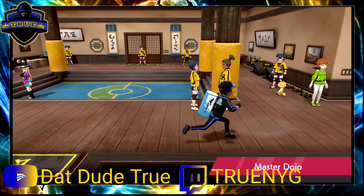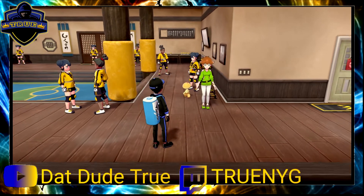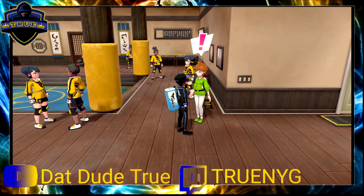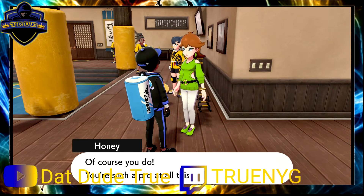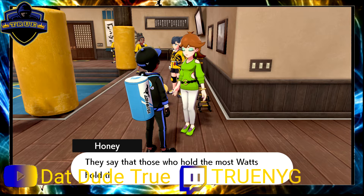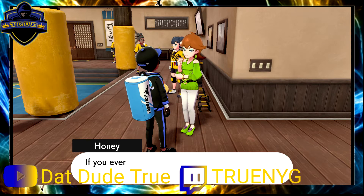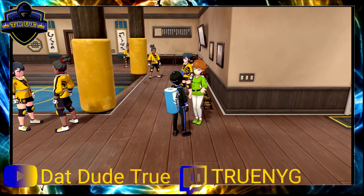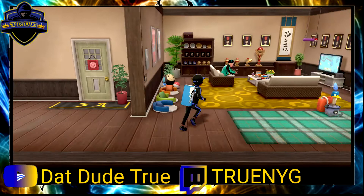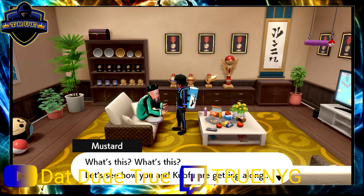Back at the dojo, here's Mustard's wife — she's looking for Watts. If we donate Watts to the dojo, the dojo will get upgrades. If I had 400,000 Watts I could give them to her and get the vitamins I just bought at a discounted rate. I don't have that many Watts. The 400,000 Watt mark is where you can decide to stop because you've gotten the most benefit out of it by that point.